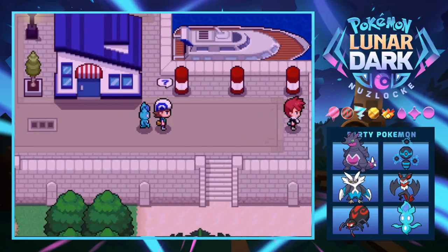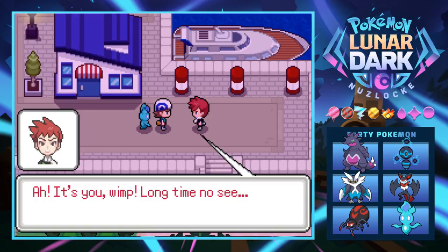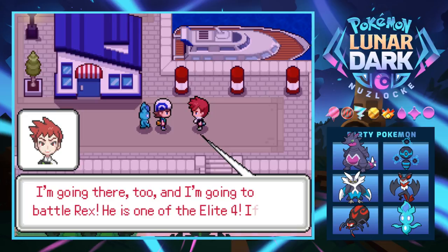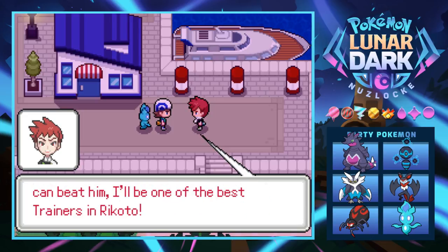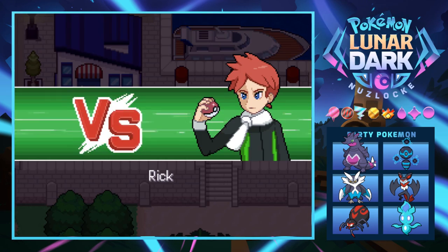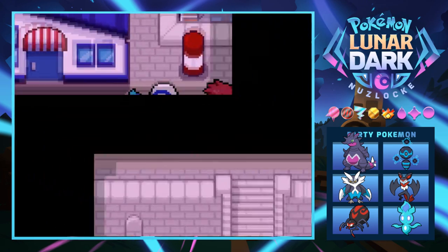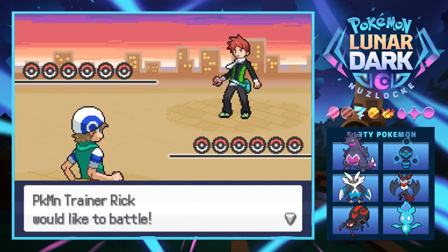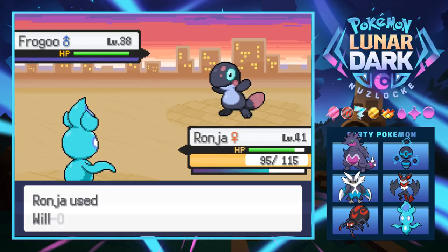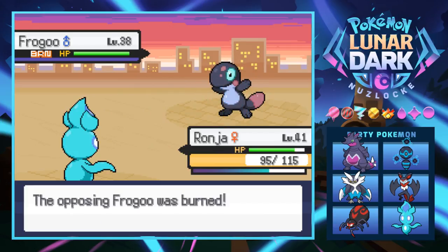We really should have healed before this because we're probably going to have a battle. Our rival Rick shows up - long time no see. He says he's heading to Rassic City, his hometown, to battle Rex of the Elite Four. He wants to test his new Pokémon first. We don't get an option to say no - have to battle Rick with a not-full-health team. He has six Pokémon and leads with a Frogoo. We Will-O-Wisp it just in case it's a physical attacker - it's a water type with Bubble Beam.